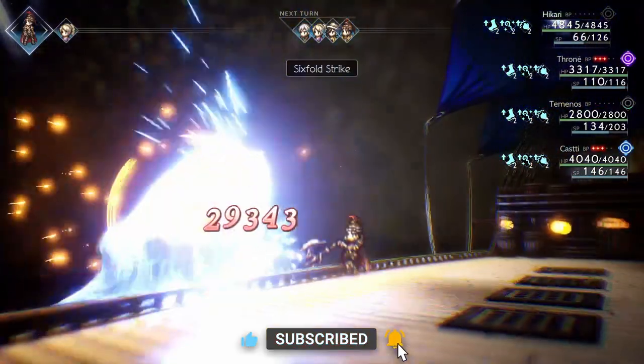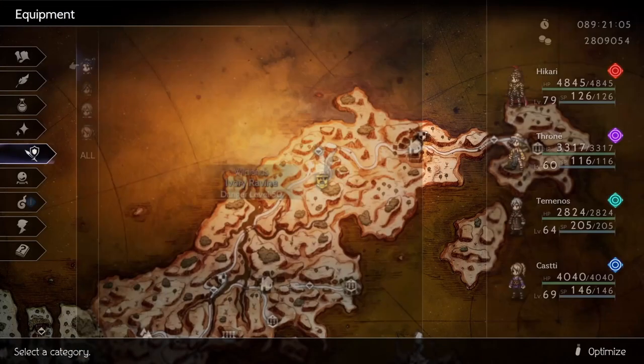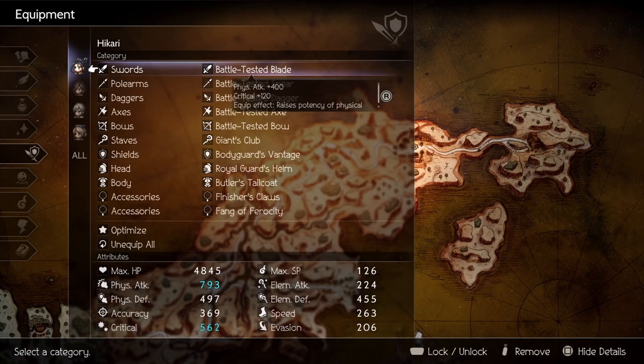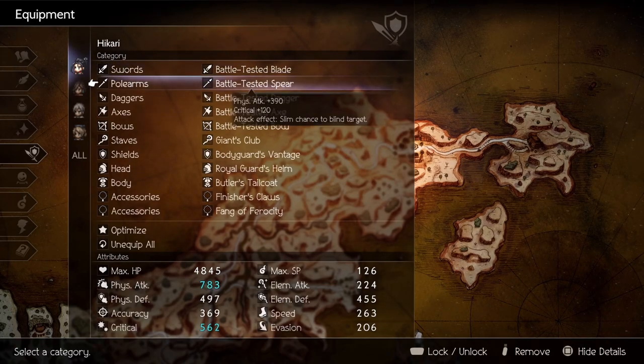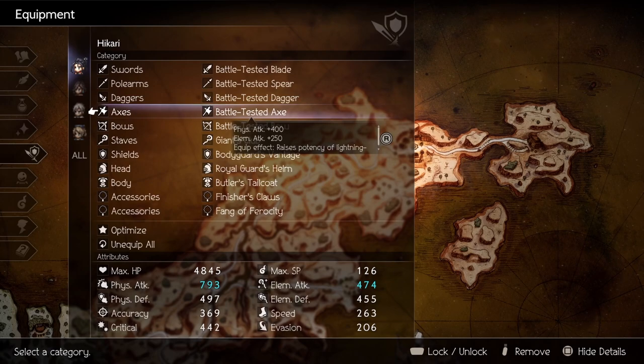You can use this exact same build on her. We'll first go over the equipment. You'll want the highest physical attack weapon and critical hit rate. The battle-tested weapons on average have both of these stats we're looking for. I have a video on my channel already covering all their locations, which can be found in the description or the cards on the upper right.